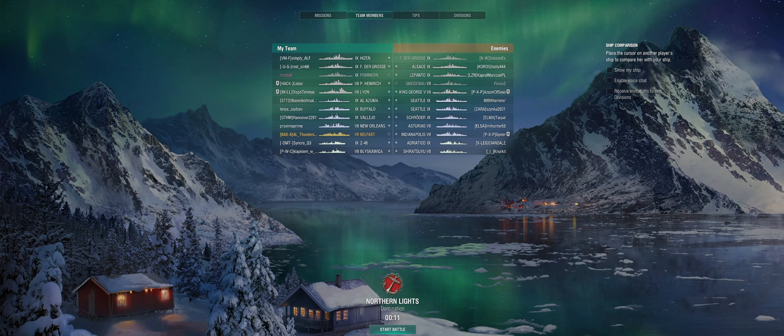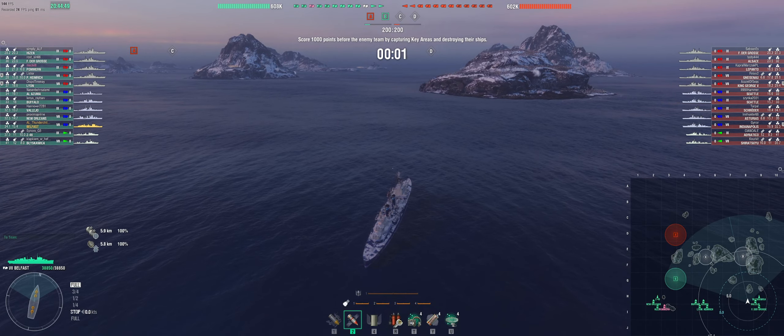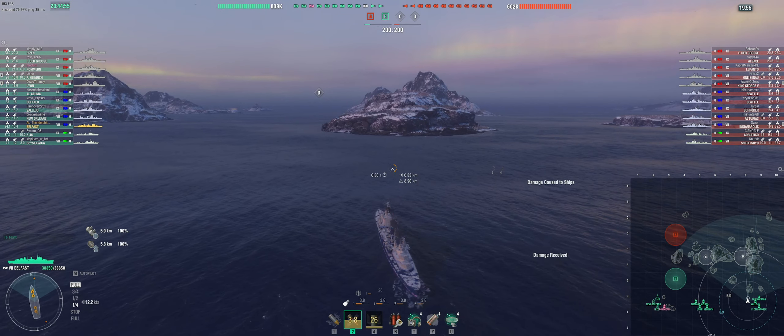Hello and welcome to a replay sent in by Thunderchild — Thunderchild BZ here on his HMS Belfast on the Northern Lights map. This is the old North map and he's in a 7-9 game. There are no submarines, aircraft carriers, or hybrids, which is quite civilised. It's old school.